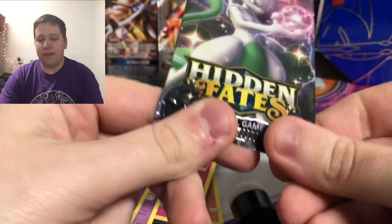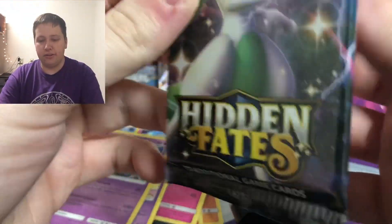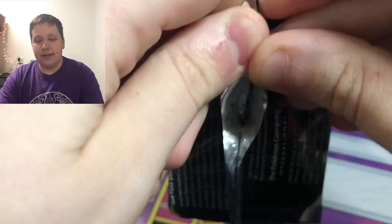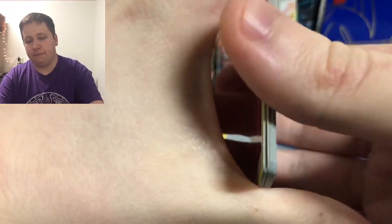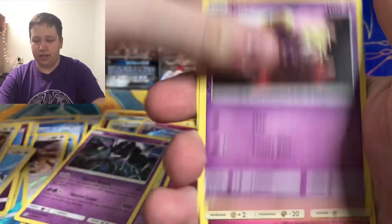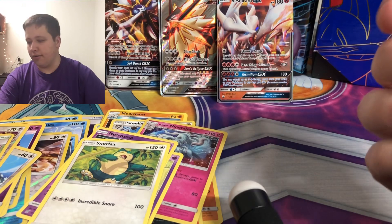Here is Hidden Fates — one of the best sets and one of the most popular, with all the shiny cards. The most valuable card is the hyper rare shiny Charizard, which I have pulled before — that's one of my most viewed videos on this channel. I would love to pull it again. We pull an Energy, Misty's Determination, Scyther, Jynx, Lapras, Slowpoke, Magikarp, Pikachu, Ultra Ball, Misty's Wish reverse, and then a Snorlax regular rare. Looks like that Hidden Fates pin collection I bought was a total bust.